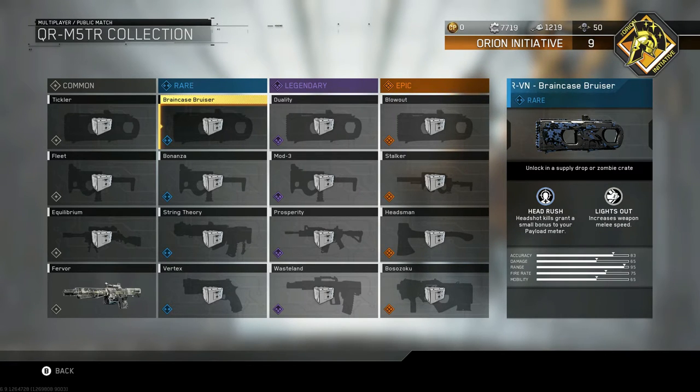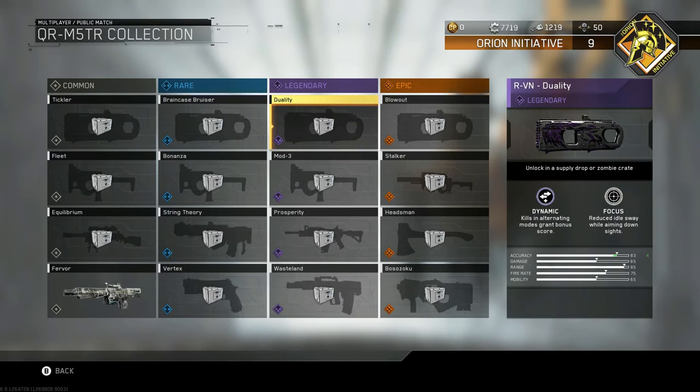Lights Out increases weapon melee speed - we've seen that on one of the KBS Longbow variants. Now Dynamic - kills in altering modes grant bonus score. I think this is the first time we've seen this, and I'm pretty sure when you split it in two it's kind of like the Type 2 for this new weapon. When you go for those melee kills, the big centric theme behind this gun is to split it across and run around melee people, which is a cool idea.